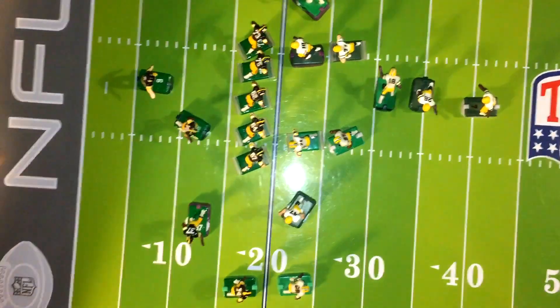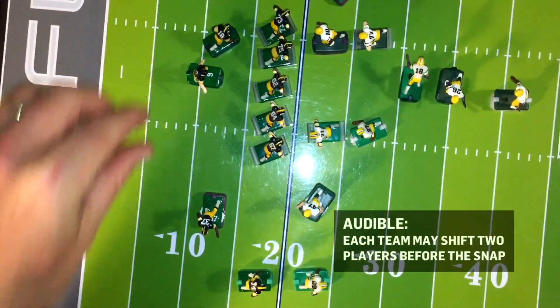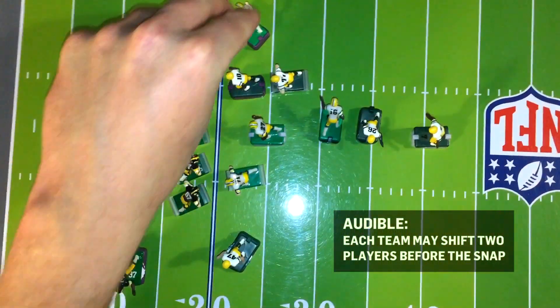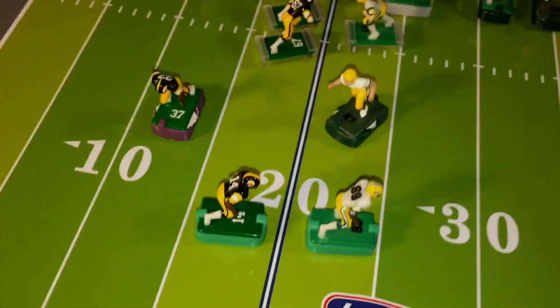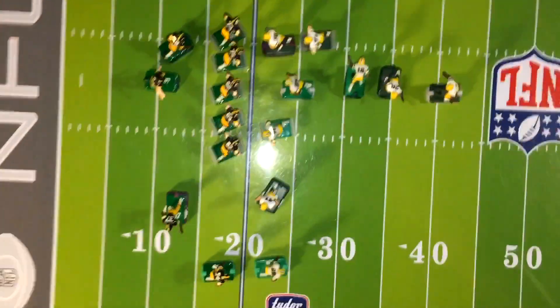After both teams are set up, the offense can call an audible, meaning he can move one guy and shift the quarterback. The defense can then respond by moving two guys as well. This completes the setup phase of the play. Next we'll learn how to run the play.